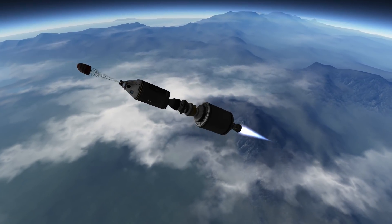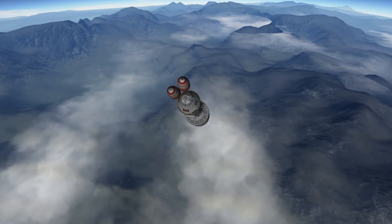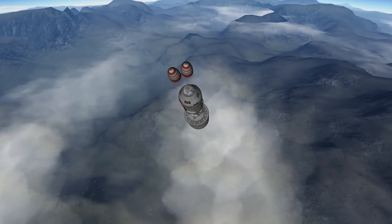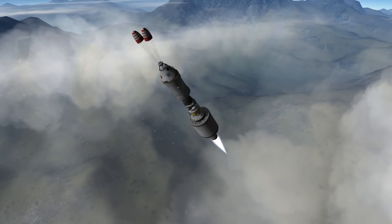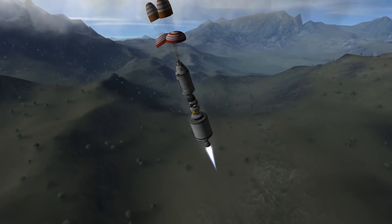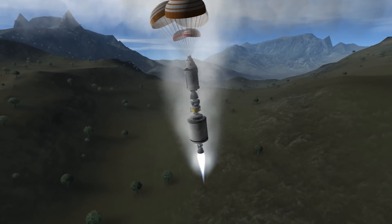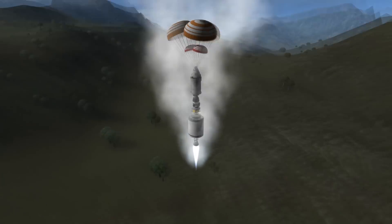Running out of S2 fuel prompted me to use the parachutes after all, because that single engine is not powerful enough to get us down safely. If you look closely in the background you can see a small dark thing landing — or crashing rather — below the clouds. That was the second stage descending. Now it's a combined effort of parachutes and engine — let's see how that turns out.